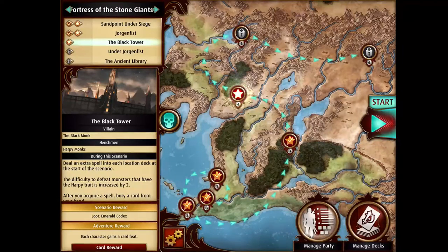Good evening, ladies and gentlemen. Papa Boris here playing some more Pathfinder Adventures. This is the third scenario of the fourth adventure called the Black Tower, and I don't know how other people feel, but this is one of my favorite scenarios in the whole game. Not only does it have some pretty cool stuff going on, but it also has one of the best loot cards in the whole game as a reward, the Emerald Codex. It's the only reward, but it's a really sweet one, and of course I'm excited to play with it in the next two scenarios.